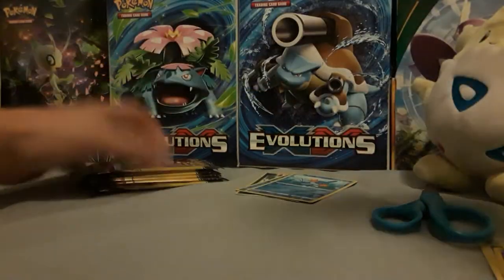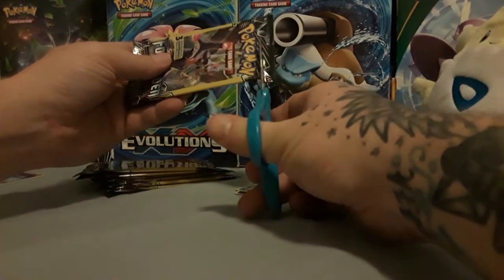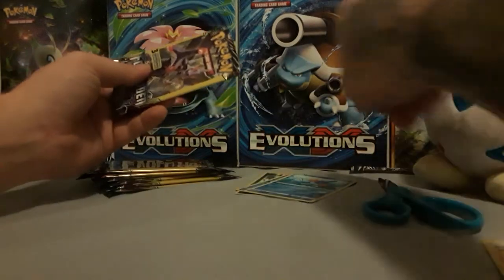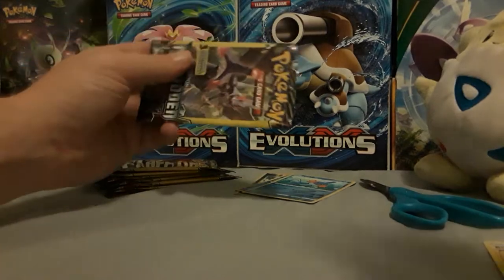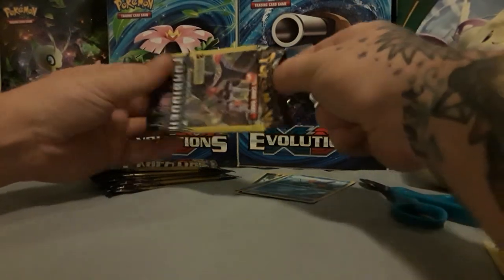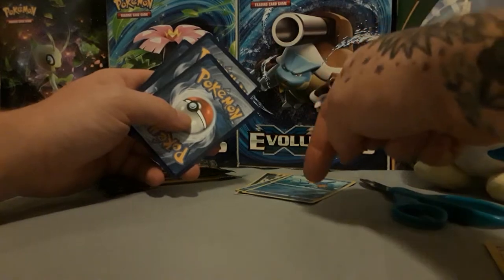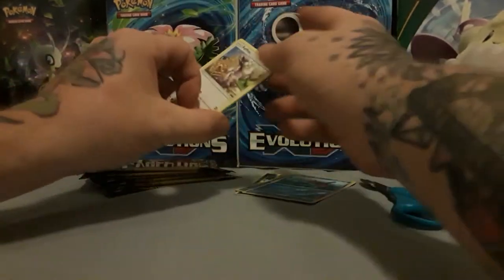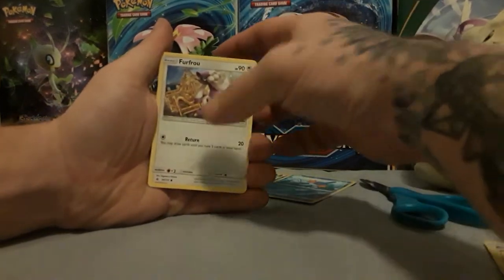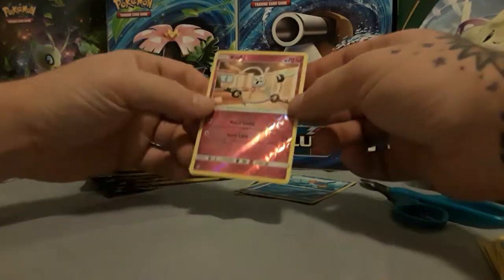Now we are on to Forbidden Light. Can't wait until they start putting Unbroken Bonds out in these. If they do, that would be amazing — I would just buy an entire box and do one massive Dollar Tree opening of Unbroken Bonds packs. That would be super cool. Pokemon Company International, if you're hearing me, do it. Everyone would love you forever. We have a Furfrou, a Judge, and a Reverse Klefki. Nice.